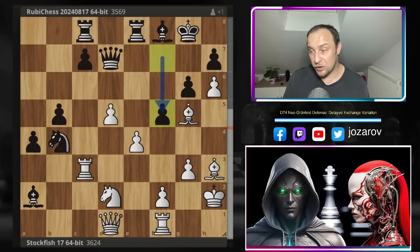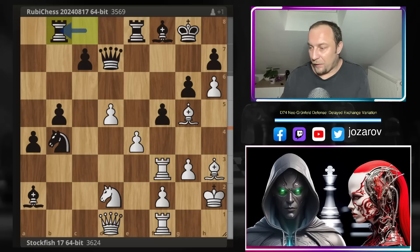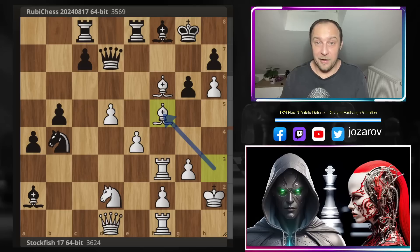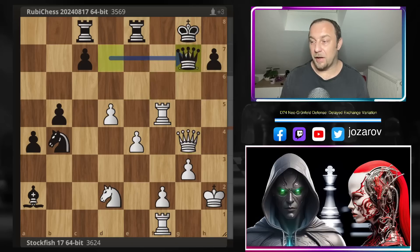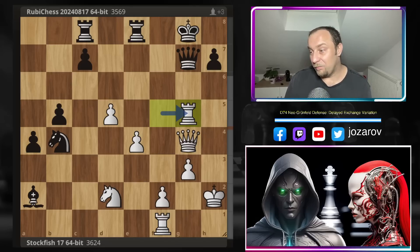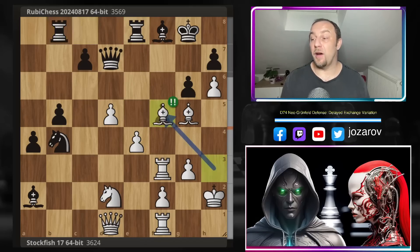Ruby Chess continues with a4, trying to do something on the queenside, but now Bh3 attacks the queen and rook. After Ruby Chess covers, Rf3 puts more pressure — look how the rook enters the game spectacularly. If you try Re5 to protect around f5, that's not working because Bf6 is going to happen, forcing a step back, and then Bf5 — the huge tactical threat. If you pick up the piece, Rxf5 comes with the threat of Qg4. You have to cover with the bishop, and after Bg7, Qxg7, Rxg5 wins the queen — game over. So Re5 is not working either, and in the game Rb8 was played.